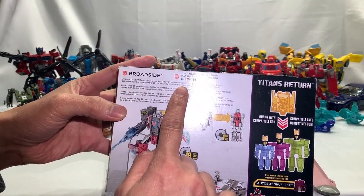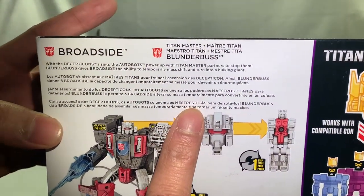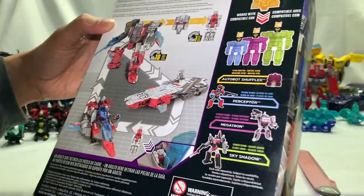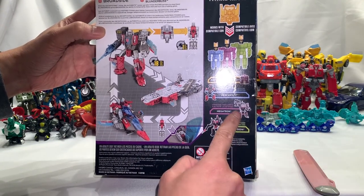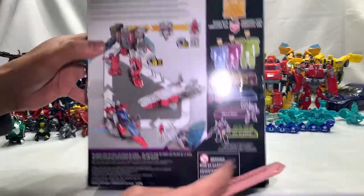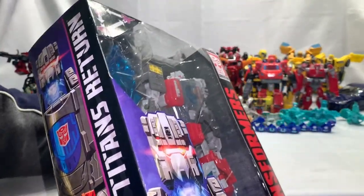With the Decepticons rising, the Autobots power up with Titan Master partners to stop them. Blunderbuss gives Broadside the ability to temporarily mass shift and turn into a hulking giant. There are other figures shown — Voyager Class Megatron, which I'm not too interested in since we already have Leader Class, and that's just a repaint of Blitzwing, which we already have. So let's open this guy up.